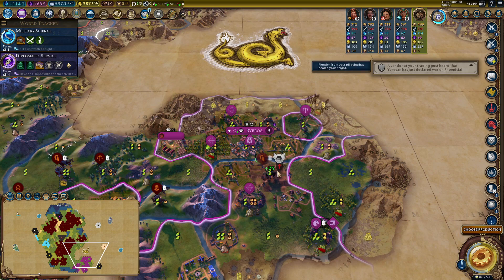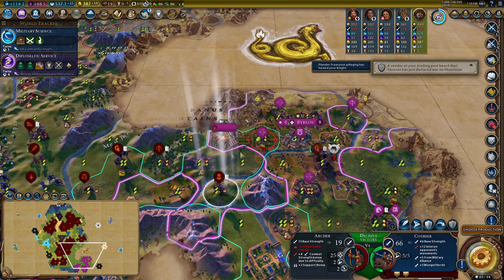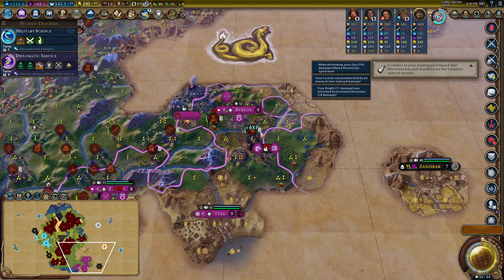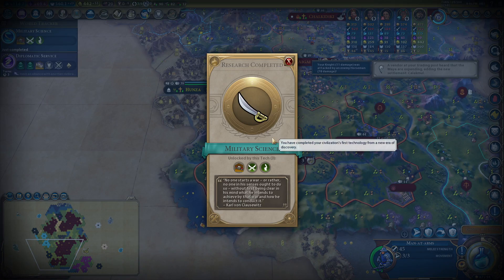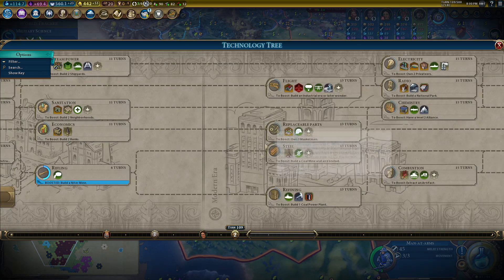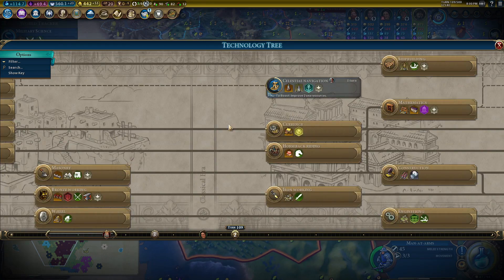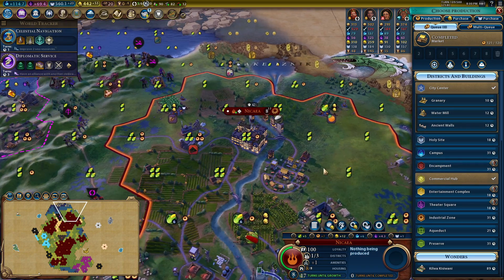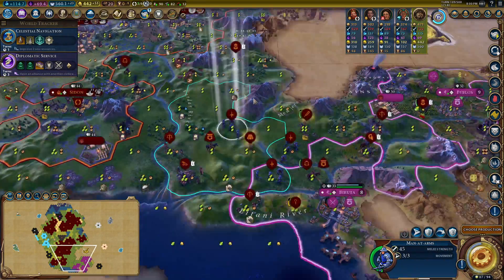Byblos has got nine health, that needs to be taken care of quickly - we're gonna run in and take this city out. They're attacking me but barely doing any damage. Military Science - that's really really good, that gives me Cavalry line, all kinds of devastatingly difficult to kill units. Navigation - I can't fix my harbors as I've been picking them up, that's a bit of a problem. Water mill, granary - this is all good.